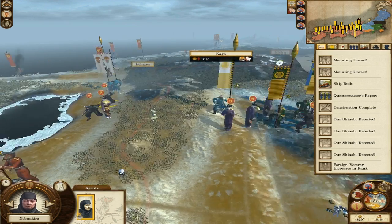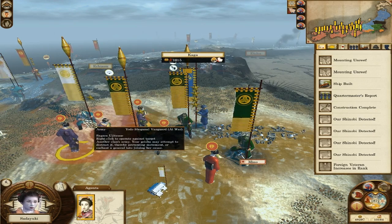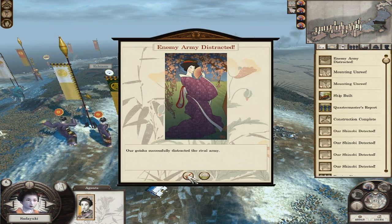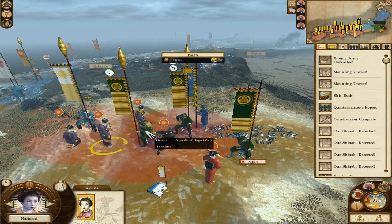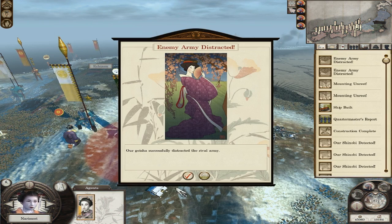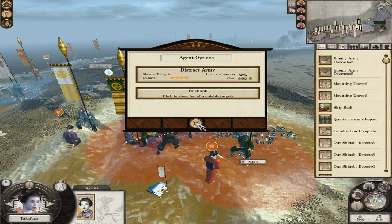I'm hoping to use these to stop all these armies — maybe I should distract all these armies first. There are some pretty big ones around here. Let's do this one first — distract army 74%, pretty good. I'm not too worried if one of them gets through, because I can always sort them out with my spare army now. That's another big one here — let's sort this one out. It looked like 68%, but it should really be 88% there — distracted, brilliant. They're doing so well, aren't they? And then this one can distract here — 55% chance, that's not very good.